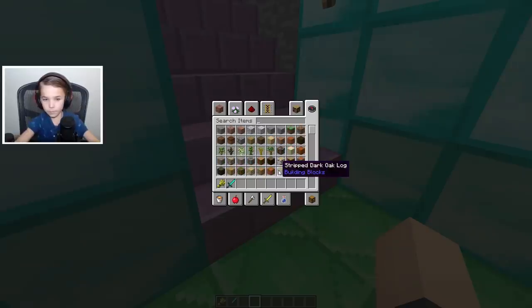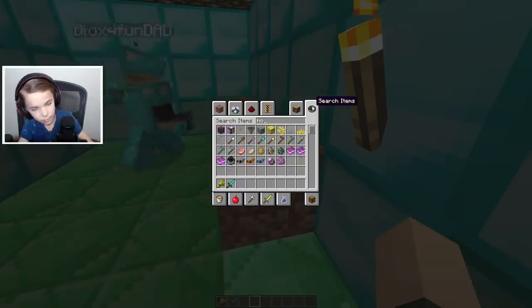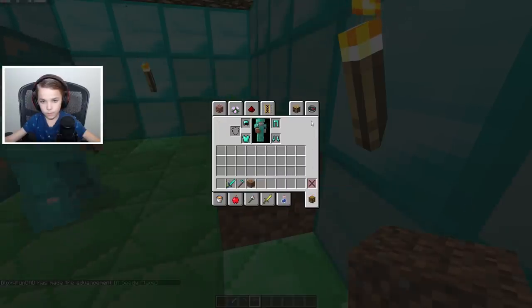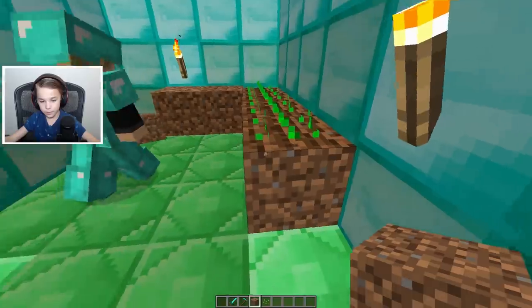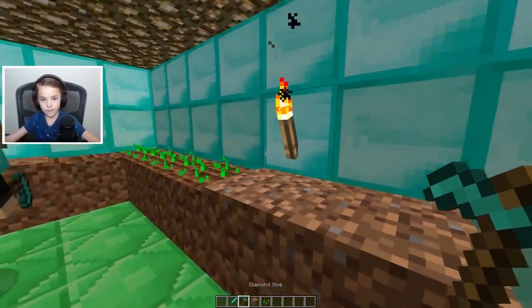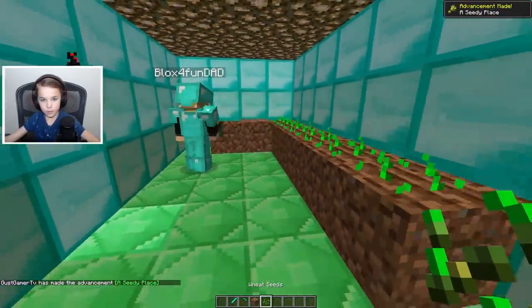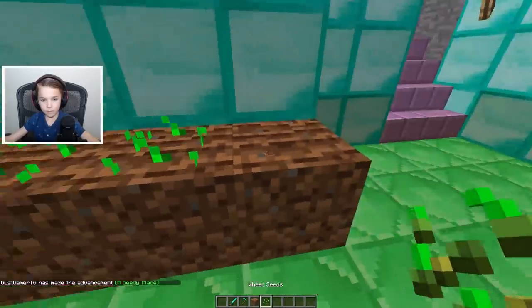Like in here maybe? Wheat seeds — put some seeds in. Dirt. There you go, and then maybe a little bit in the corner. Wheat seeds like this. You have wheat seeds? Yeah. There, plant more. Okay, that's enough.